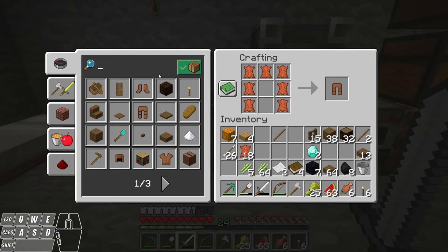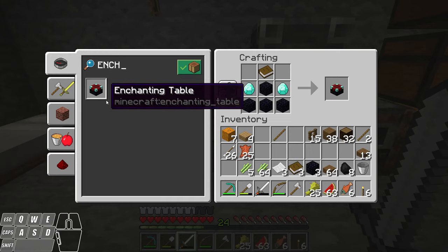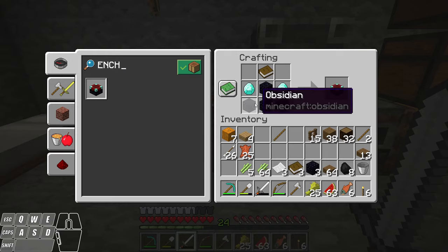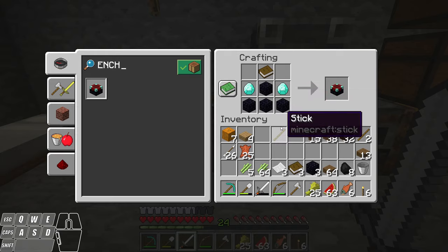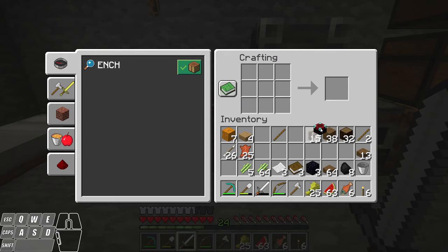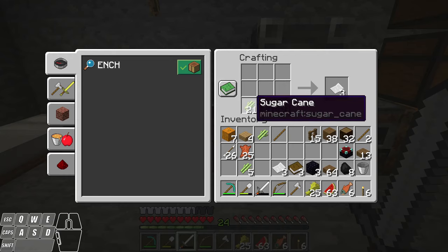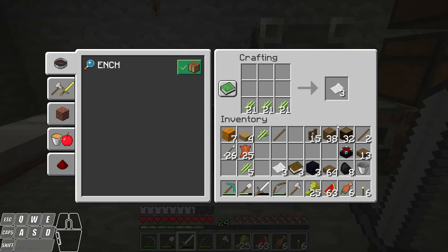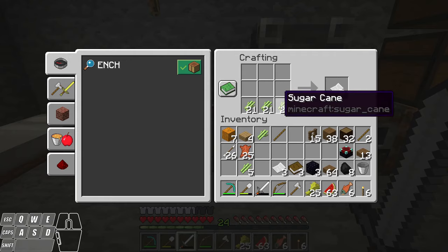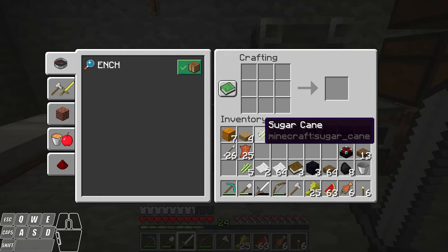What I'm looking for is an enchanting table. I'm going to search for it — there it is right there. In order to make this, you take four pieces of obsidian and place them in a little upside-down T shape. You put a diamond on either side and then a book on top. I'm going to left-click on this to make that. I also need some more books. In order to make books, first I need paper — I'm going to take my sugar cane and place three across like this. One piece in each slot: three pieces of sugar cane gives you three pieces of paper, a one-for-one deal. I'm going to shift-click to make all of those into paper.